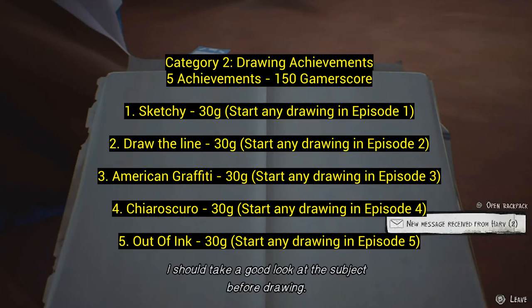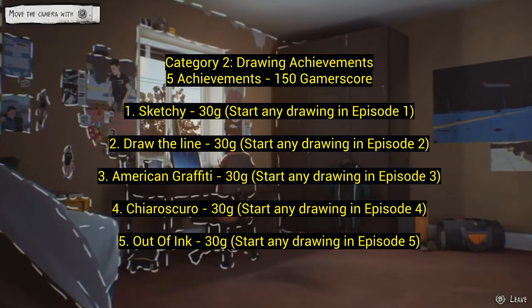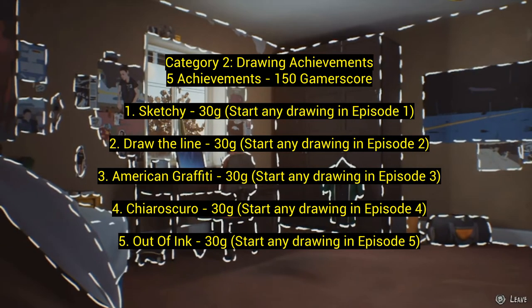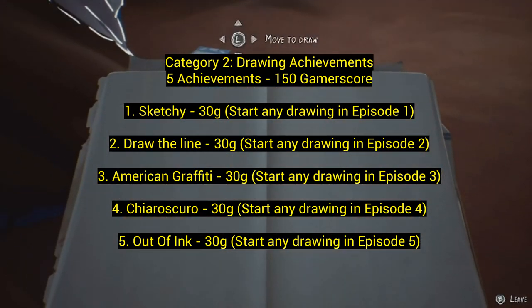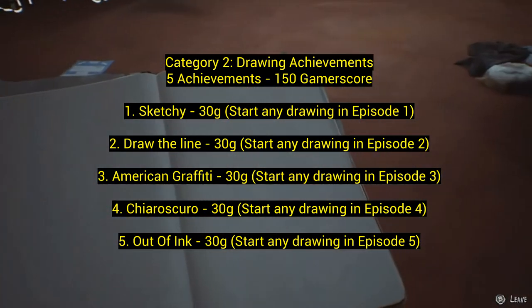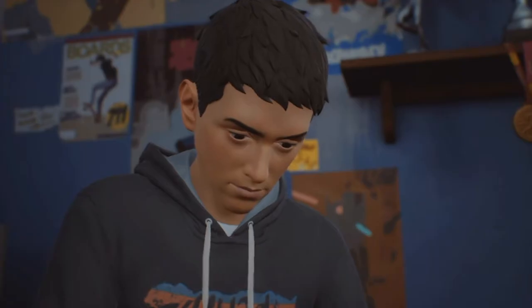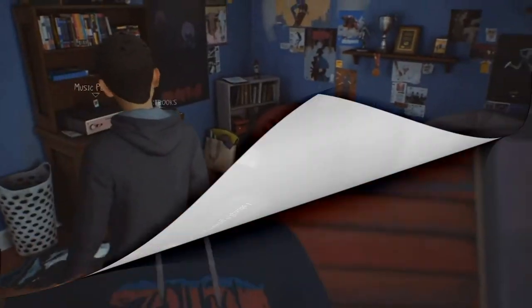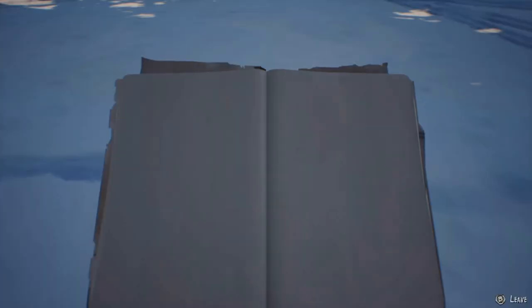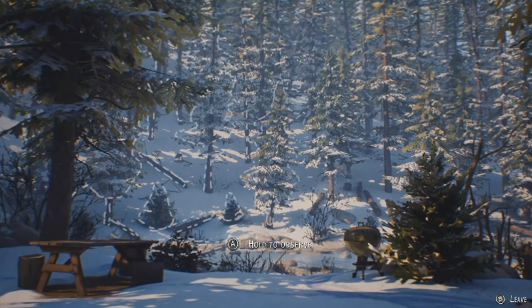Category 2: drawing achievements — five achievements for 150 gamerscore. In every single episode there's a point where your character has to sit down and sketch something. Typically you look at it, look down, sketch, look up again and sketch — usually two times, sometimes three. The first one, 'Sketchy,' is when you are in your bedroom. The second one is when you're in a little shack looking out a glass door and drawing that.